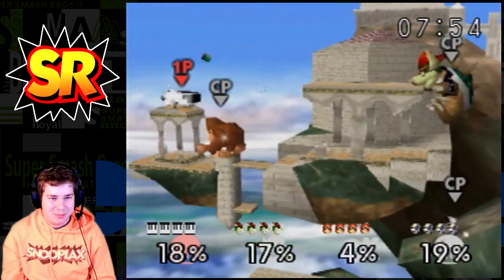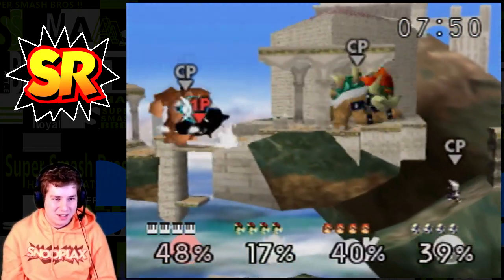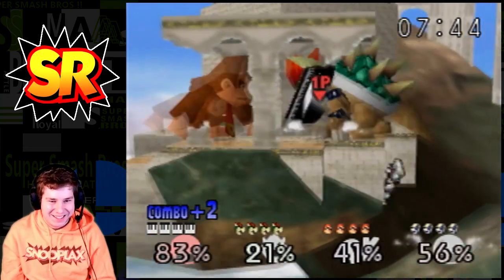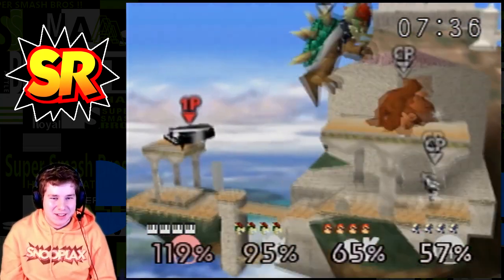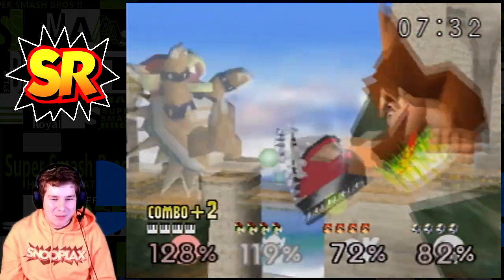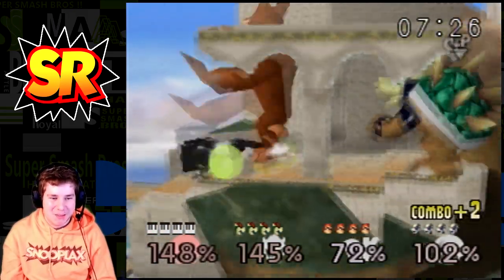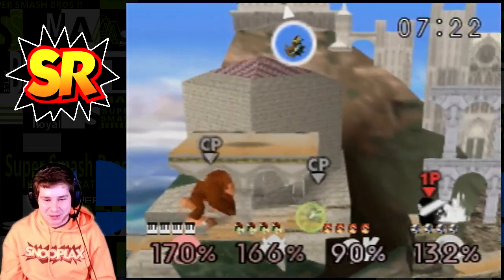Mad Piano can spit out books - that's pretty cool. The Giant Donkey Kong and Giga Bowser are just massive. They actually spent a lot of time getting the Mad Piano to work properly. They actually made Mad Piano a while back - they made it for April Fool's Day as a joke, but they ended up actually putting them into the game, so it ended up being pretty cool.